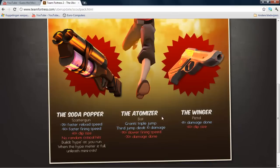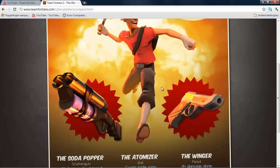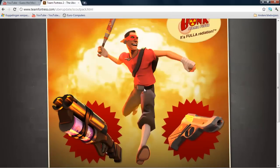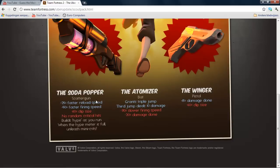These are items for the Scout but they have not been added for the medic update, so they might be future updates for the Pyro. There is one scattergun called the Soda Popper. It reloads 25% faster, fires 50% faster — so double the speed — and it has 60% less clip size.